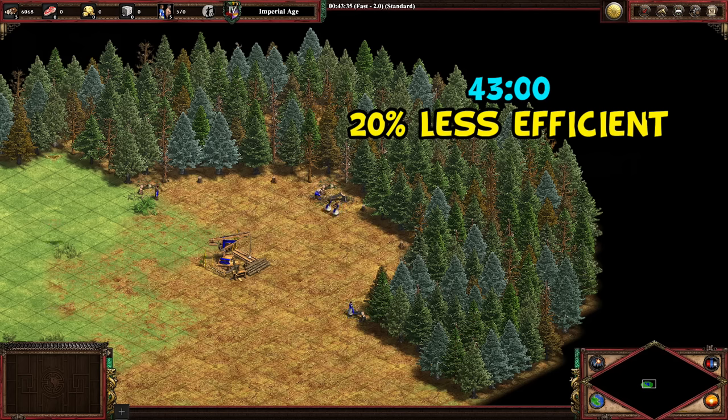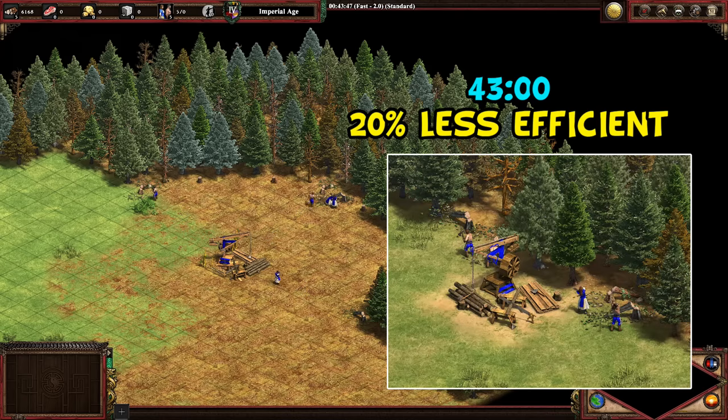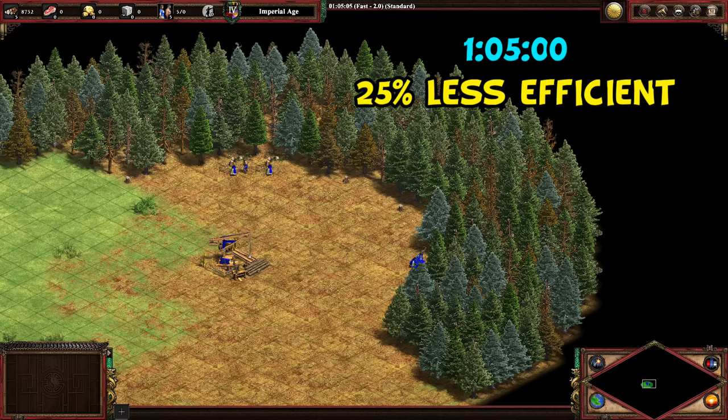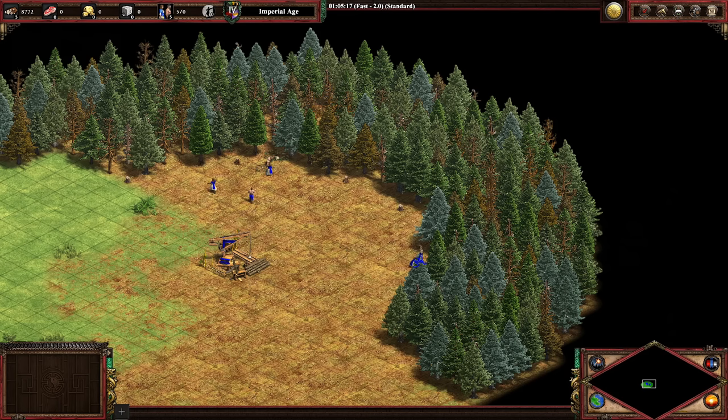Handcart is helping out here by letting them move faster and carry more wood per trip, but these five villagers are still working about as quickly as four right beside a camp. As one last example, an hour and five minutes into the test these villagers are now 25% less efficient than they started. Notice the efficiency drops have slowed down - we lost 10% in the first 17 minutes but only 5% in the most recent 22 minutes.